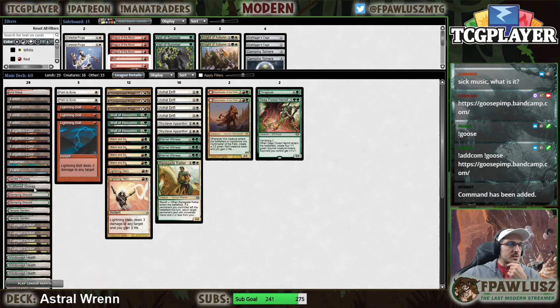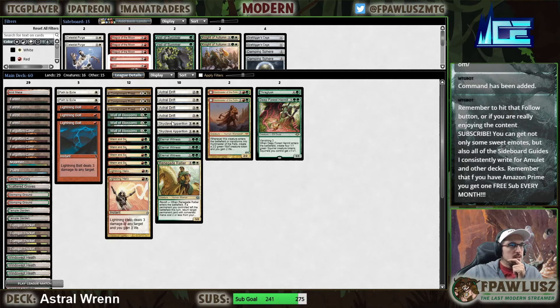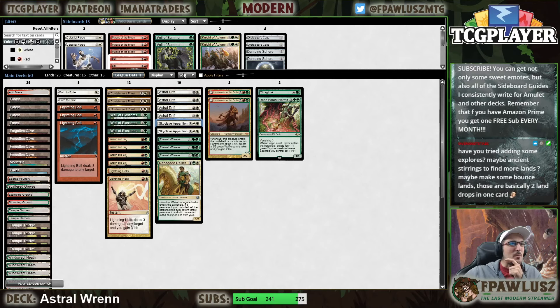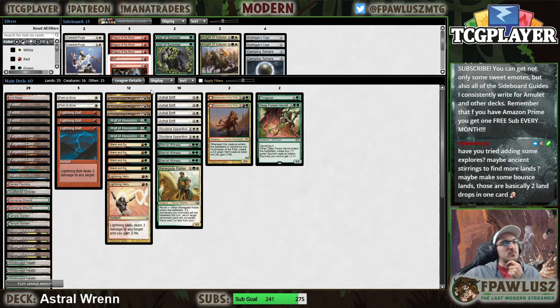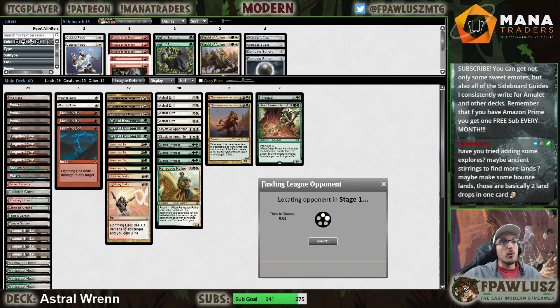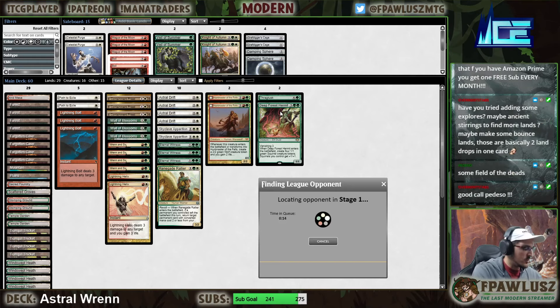We're adding more white sources because we're going to try out Skyclave Apparition. Instead of removal spells we're going for three bolts, path, and we cut down on a helix to keep the curve shorter. Apparition appears in the deck for the first time. We're adding a couple of Boils and Grafdigger's Cage in the sideboard. We're also trying out Deep Forest Hermit instead of the second Truck Dusk - that card definitely didn't see enough love, it was kind of busted in Unlimited though.